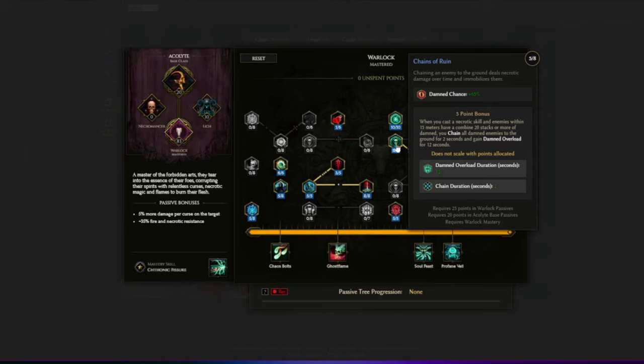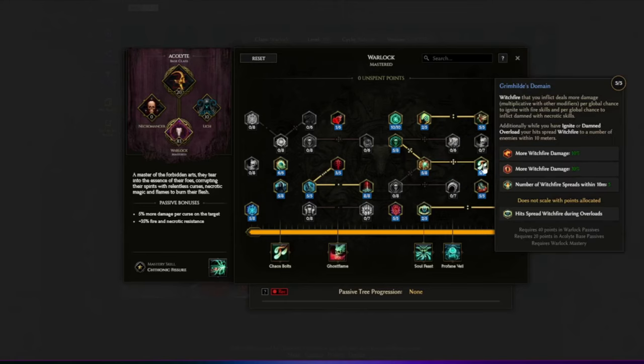We're also playing around with Damned, which is a necrotic damage over time ailment. When you have a combined 20 or more stacks of Damned, you chain all Damned enemies to the ground for 2 seconds, triggering Damned Overload. On getting Overload, we also gain Witchfire — a combined damage source of fire and chthonic damage, something like 300 damage of both types over 12 seconds. We can improve this even further by getting more chance to apply Damned or Ignite.